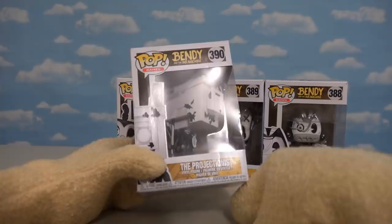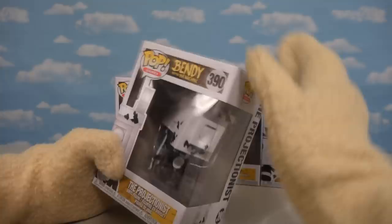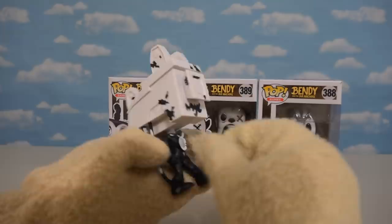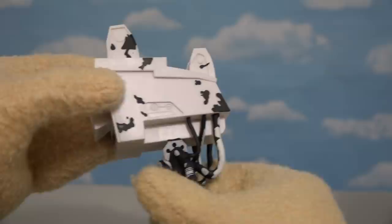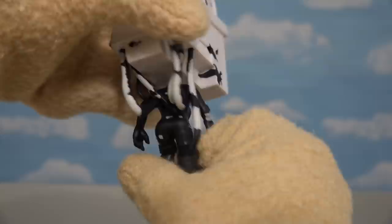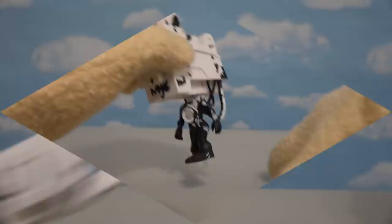Alright, so we're gonna save the best for last and do the Butcher Gang last. Next up, we're gonna look at the Projectionist! I think he shows up in chapter four. Just look at this character — what a crazy-looking dude! Zoom in on his face there, and this is where things get really creepy. We've got ink all over the projector — he has a projector for a head! So that's kinda creepy and weird. Look at his body — he's got that speaker box and super-creepy hands. What a great-looking Pop figure from the video game!